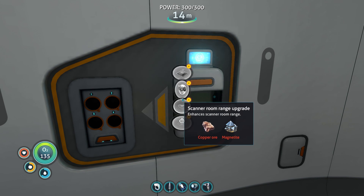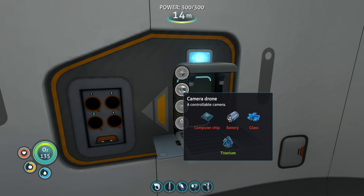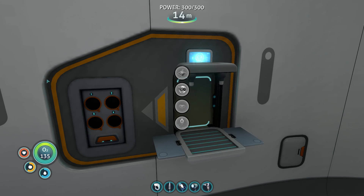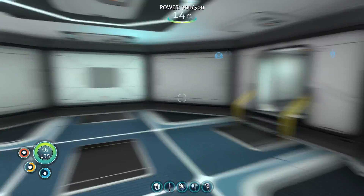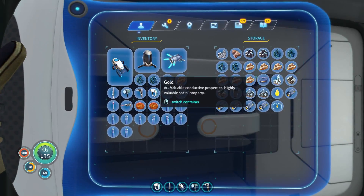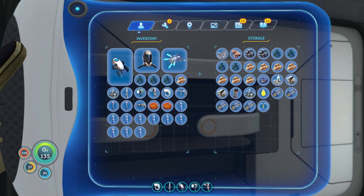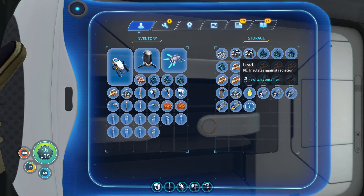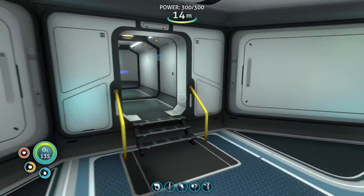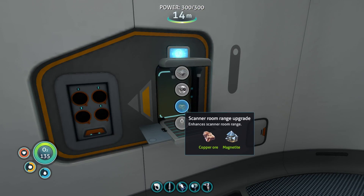Of course, I think we have a fabricator for upgrades which we don't have anything for just yet. We can make more but I don't have a computer chip. A scanner room range upgrade requires copper and magnetite — that wouldn't be too hard to make. Let me check. I thought I had magnetite but I do. That was gold and that was copper, so we're definitely doing some searching for copper because we've run through a lot of it.